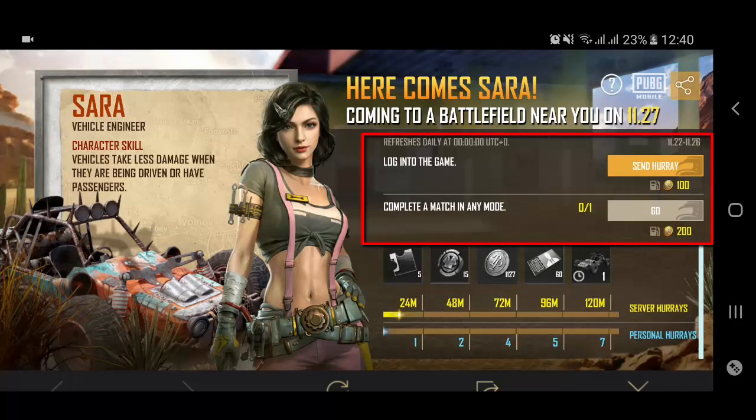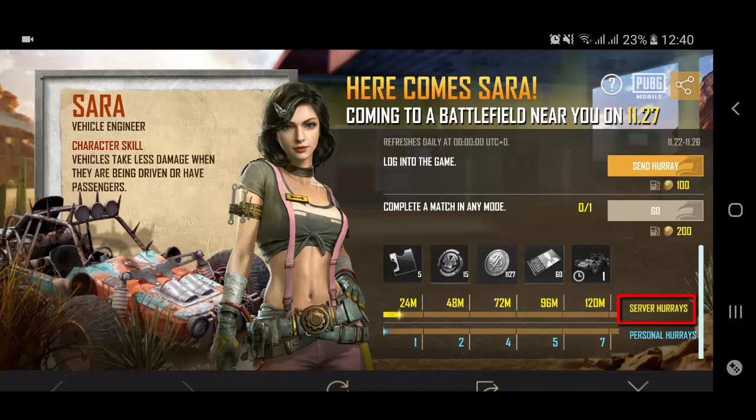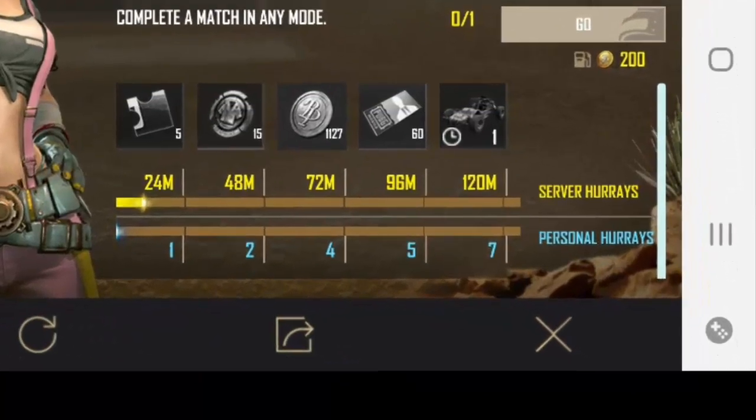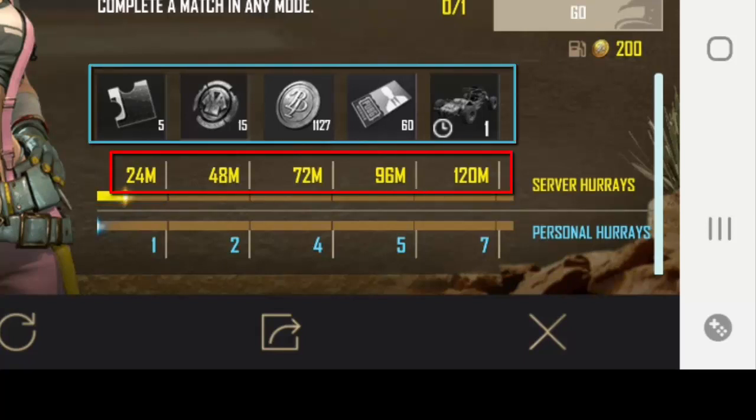The tasks are: login daily, which is already completed, and second, complete a match in any mode. If you complete these two tasks and tap on collect, these two points will be added to the server counter. This tracks how many tasks all PUBG players have completed — right now almost 10 million tasks have been completed in total.